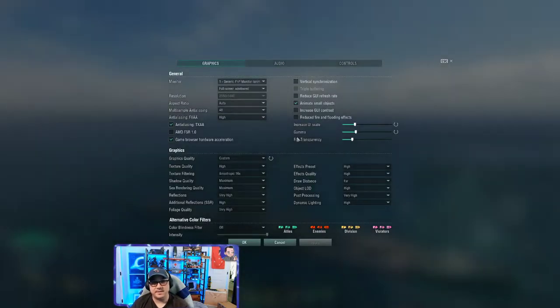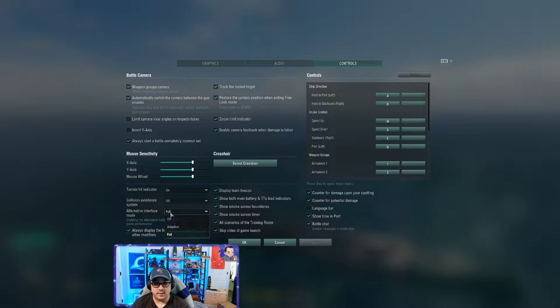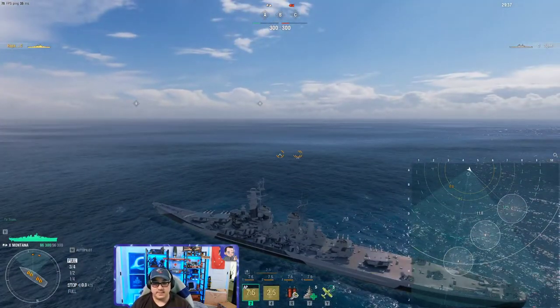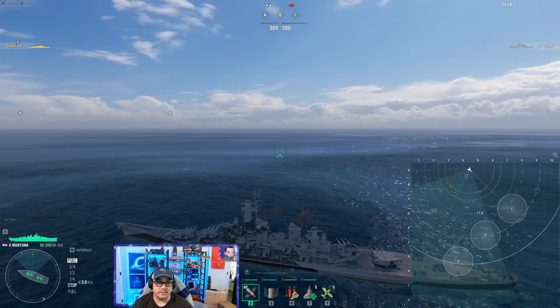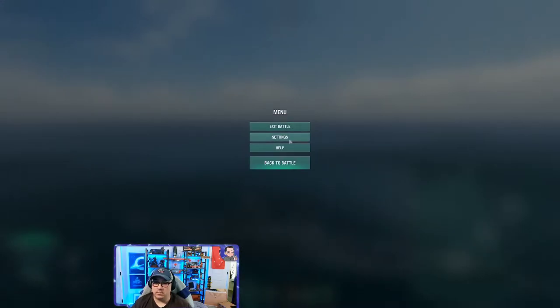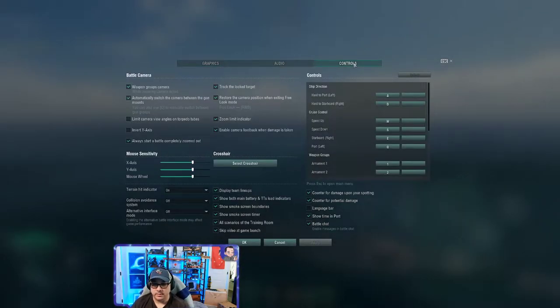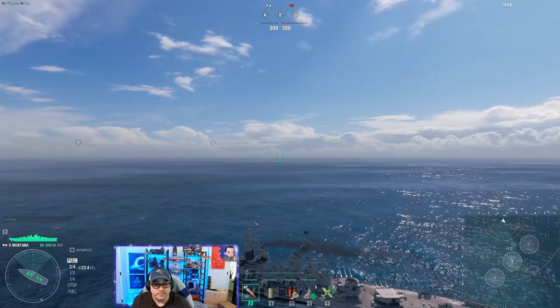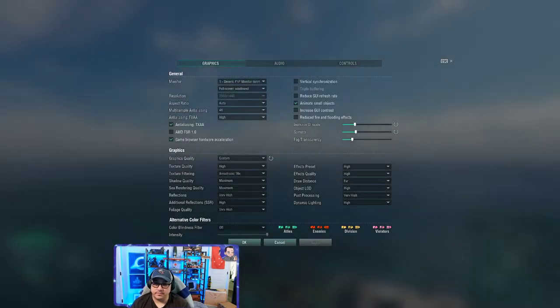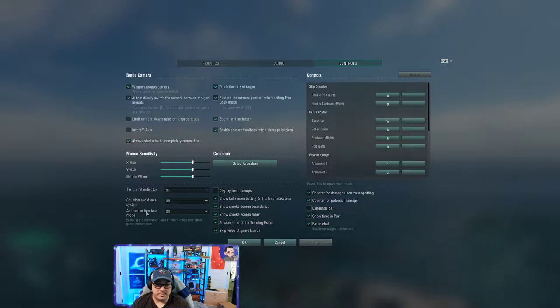I have some settings that are a little different from others. If you go to controls, one of the first things I change is the alternative interface mode — the default is set to off. With it off, you see a very basic UI, not much information, just ship names on either side. I go to settings, then controls, and I set alternative interface mode to full.